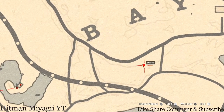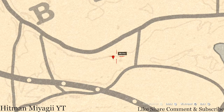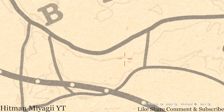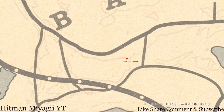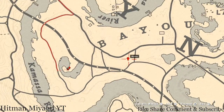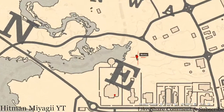Over here at this next marker is another fossil — it is randomized. Pay attention to the very slight lines in the map; super close to this marker, that little drip-looking thing right there is your fossil location. It's randomized so I can't tell you exactly what it is.